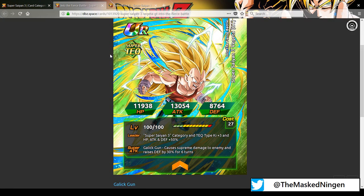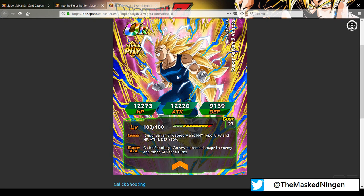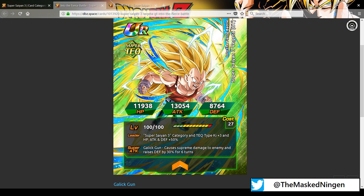This is the Tech GT Super Saiyan 3 Vegeta. The art is pretty awesome. I really like the GT Super Saiyan 3 Vegeta. I prefer this costume to the all-in-one blue thing with the Super Saiyan 3. His leader skill makes him a mini Super Saiyan 3 category leader — Super Saiyan 3 category and Tech Types, Ki plus 3, HP, Attack, and Defense 50%. That actually makes him better than the free-to-play AGL Super Saiyan 3 Bardock if you didn't pull the Int one.